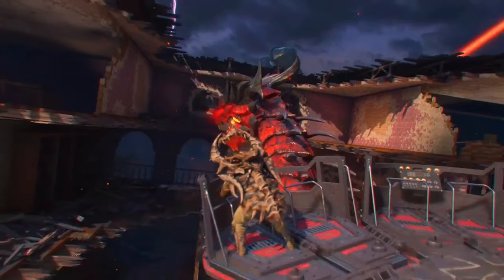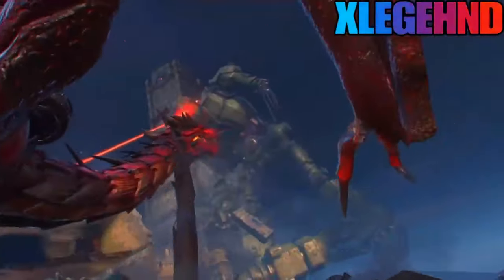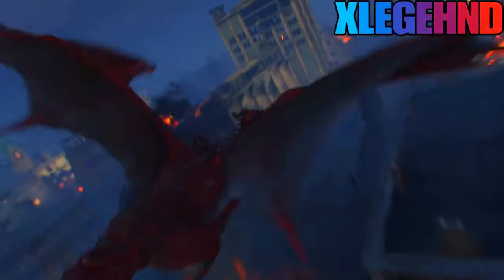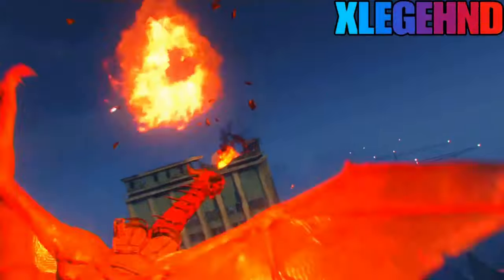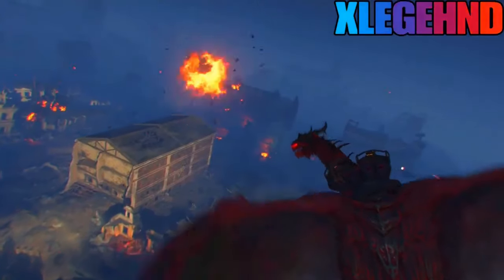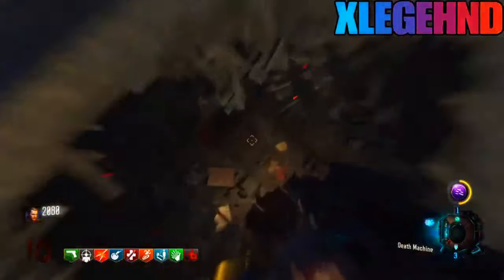You have to make sure you hold square while walking up to the death machine icon, because if you don't, you will get on the dragon without the death machine and the icon will still be there when you leave. Then just swap your guns — press triangle on PS4 or the equivalent on Xbox or PC — and as soon as your dragon ride ends, swap your guns and you'll have the unlimited death machine.